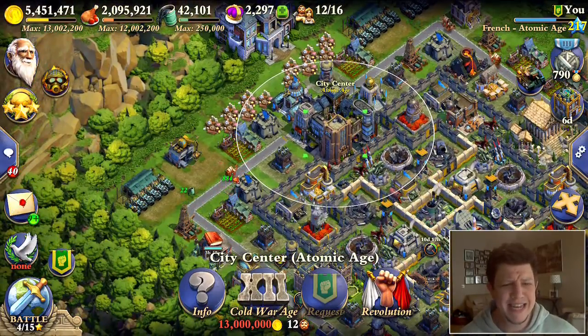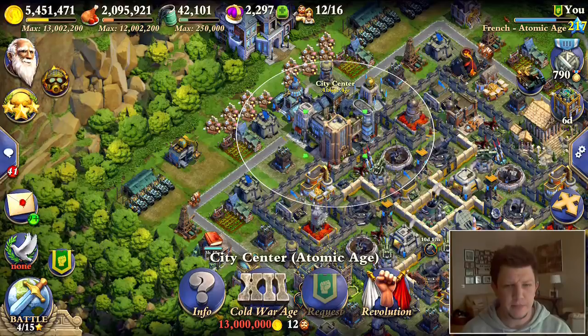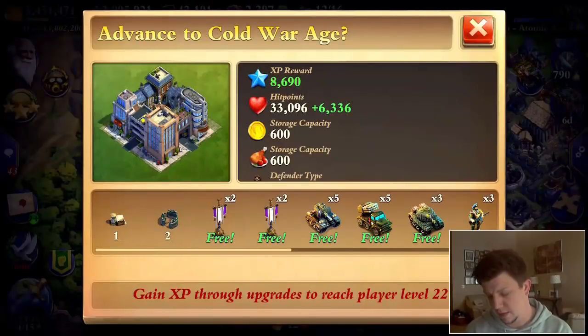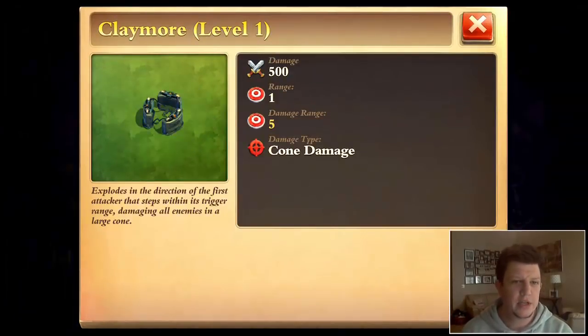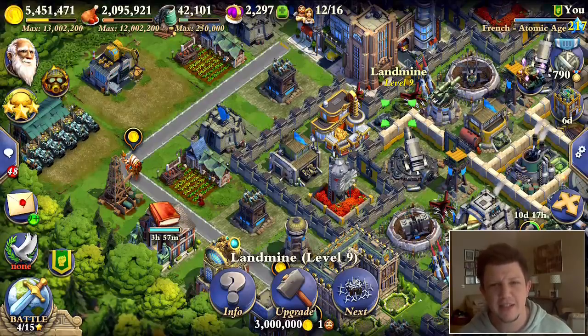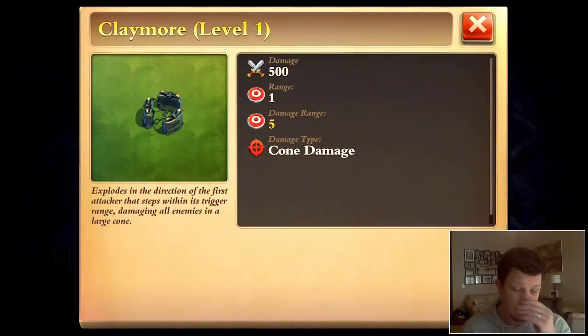Moving right along — let's talk the 6.1 update. Three different traps came out; two of them are Cold War Age only: the signal flare and the claymore. The claymore has a directional charge, which does conical damage. It has a damage range of five, which is more than the landmine's range of one. So the claymore has longer-range directional damage.